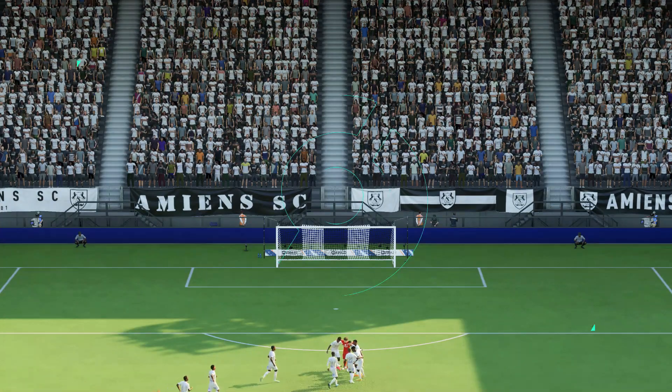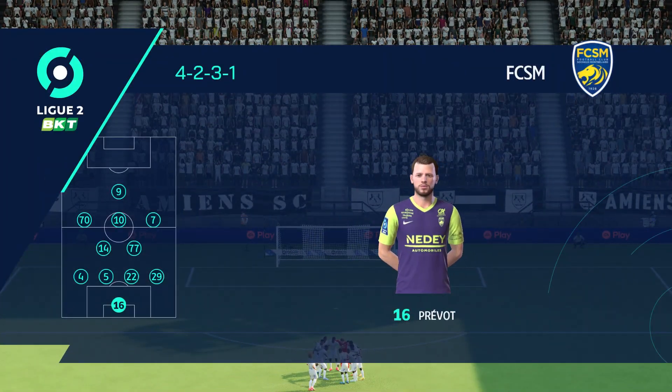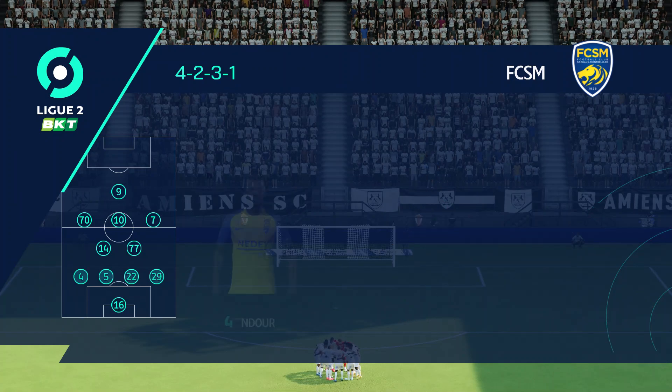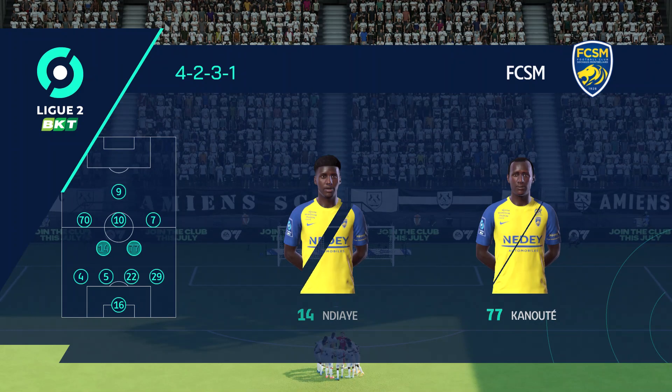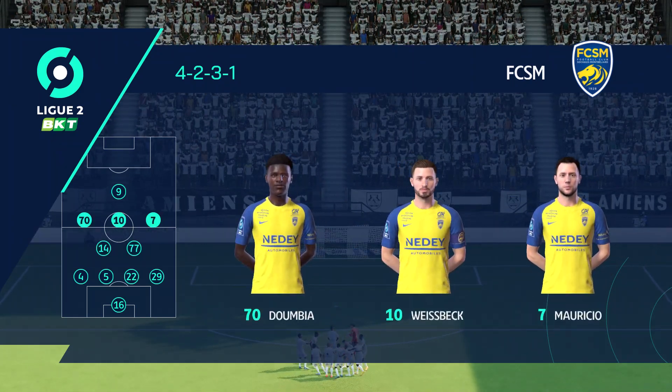This is how the visitors will set up today. They're starting with an attacking 4-5-1 formation with three players in advance of two holding midfielders. But it's important that the wide players come in field to join the centre forward at the right time.